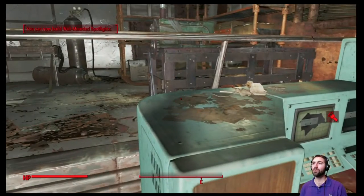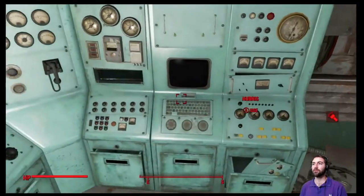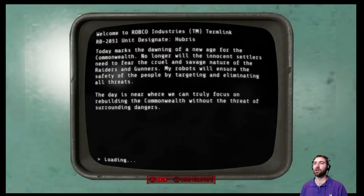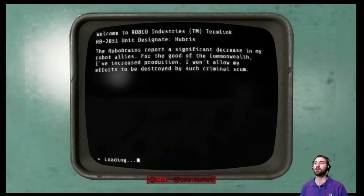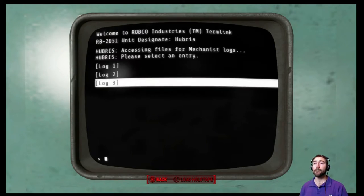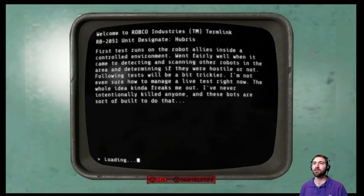Secondary robot workbench — I see. They have a bunch of really interesting mechanics just kind of laying around. Mechanist logs, log one. 'Dawning of a new age for the Commonwealth. No longer will the innocent settlers need to fear. The day is near that we can truly focus on rebuilding the Commonwealth.' The robo-brains are saying there's been a decrease. Hubris is the name of her robotics records. 'First test runs on the robot inside a controlled environment went fairly well.'